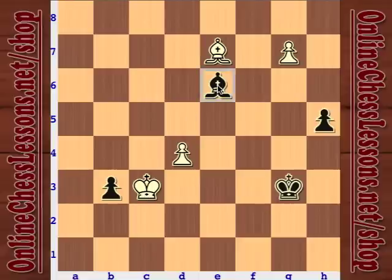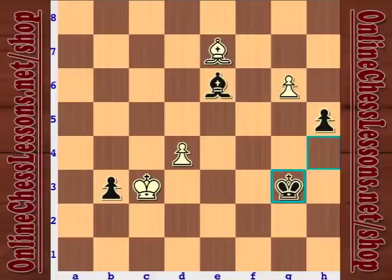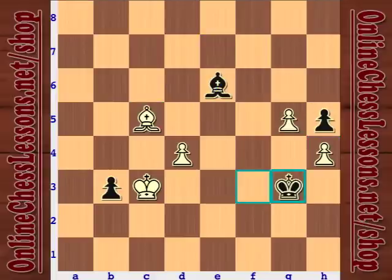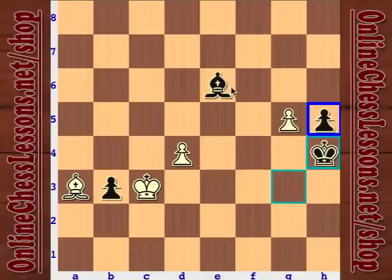Having pawns on different diagonals is so important. Black has already stopped white's pawn, and of course he can stop the other one too — that's huge. Let's go back to the example. There was bishop to e7, trying to hold the pawn. What if white ties down the pawn and uses his king to help?